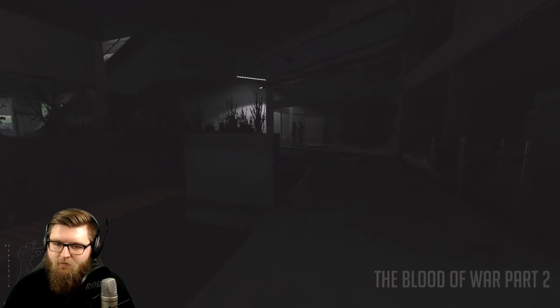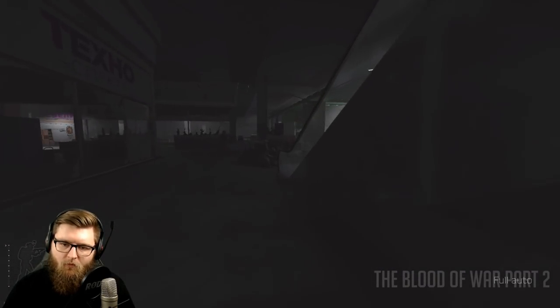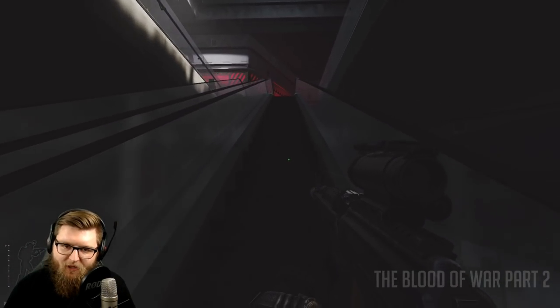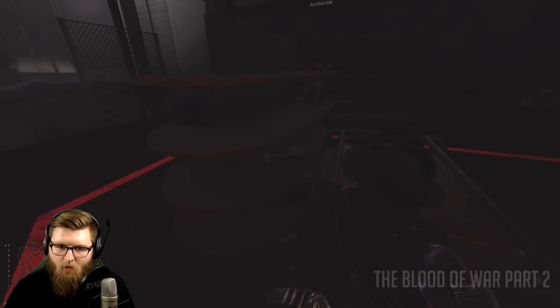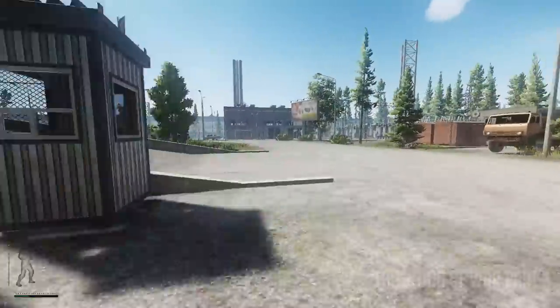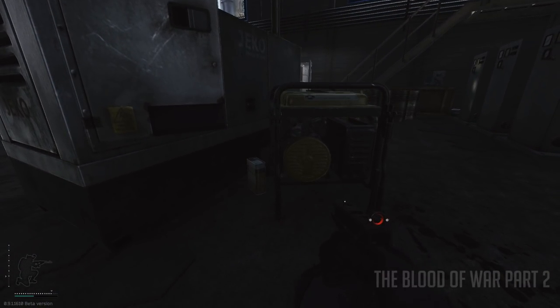I've spent a lot of time attempting to find conditioner cans where others found them with no luck, but I can tell you the locations that worked for me and my community. By far the most consistent spot — where I found three out of six — is Tech Light. There's a generator sitting next to one of the shelves; between the generator and the shelf spawns a fuel conditioner can. The next location is inside the power station on Interchange: a generator in the middle of the floor — just behind it, between the generator and the shelf, spawns a can. I actually found one there while recording this video.